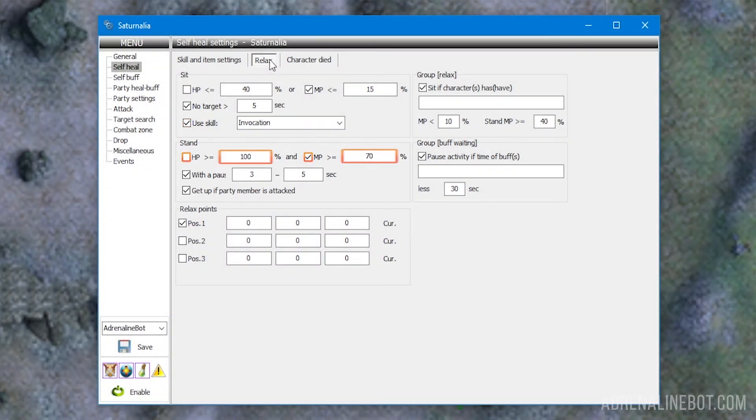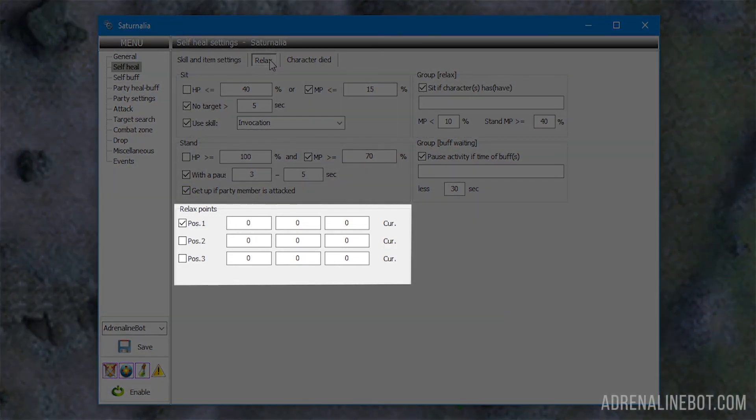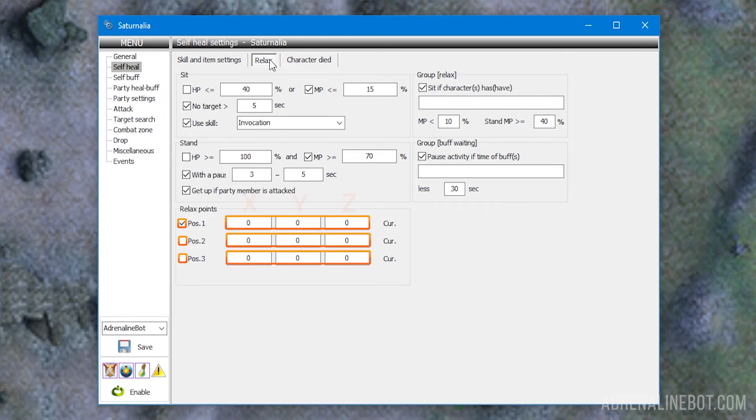Stand: when the specified value of HP or MP is reached, the bot will continue its activity and farming. With a pause: you can set up the time interval after which the bot will need to stand up when regen is done. Two values are specified here to make the pause random — for example from 3 to 5 seconds. Get up if party member is attacked: this option speaks for itself. Relax points: you can configure up to 3 points that the bot will run back to for regen. You can indicate XYZ coordinates, and they can be quickly entered by pressing the current button on the right.